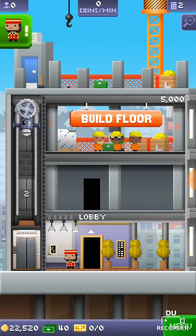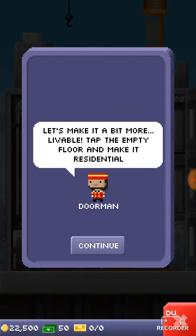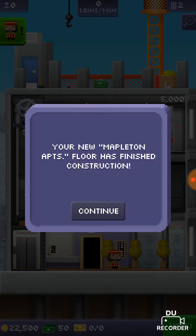Good job as always. Let's make it a bit more livable. Tap the empty floor and make it residential. New maple town apps — flush, finish construction.